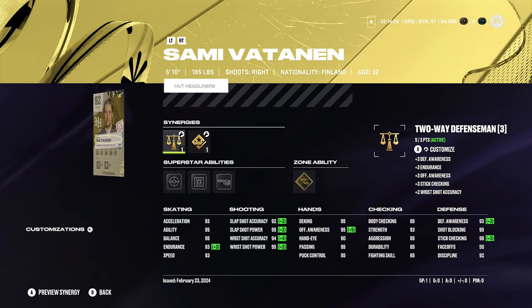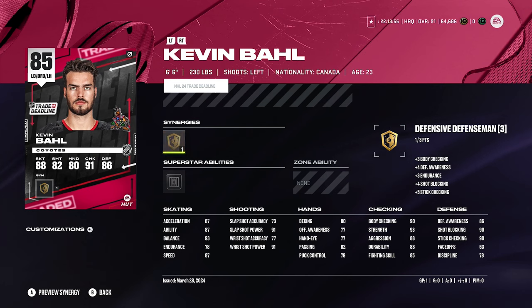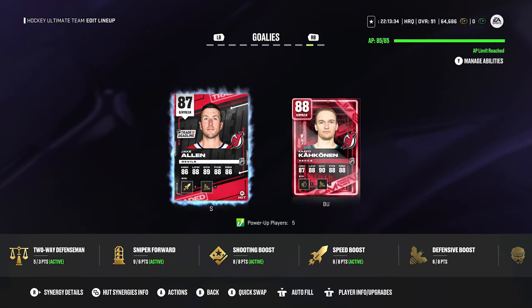We got Vatanen — I wish he'd get his Team of the Season card, but I don't have the coins for that and I'm not risking sets to potentially get a duplicate Connor McDavid Team of the Season. 93 speed and acceleration, he's an offensive defenseman. 93 defensive awareness is fine I guess — solid third pair guy. Then on the third pair we also have 85 Kevin Ball. He's 6'6, which is nice, but speed isn't great — 87 speed and 87 acceleration. For a 6'6 guy on your third pair though, it could definitely be worse.